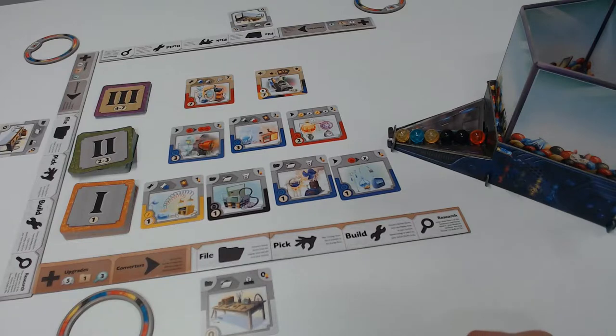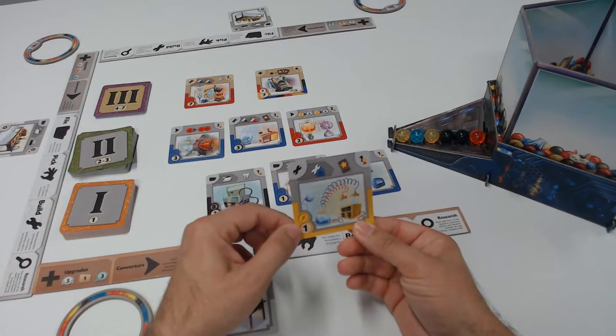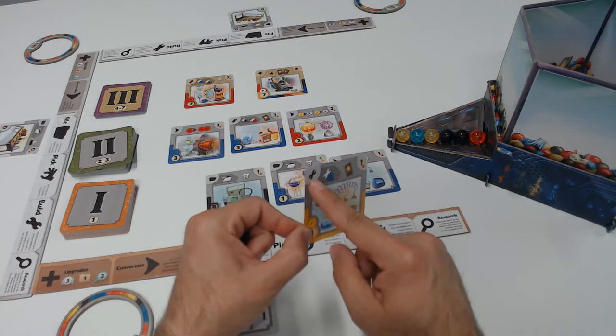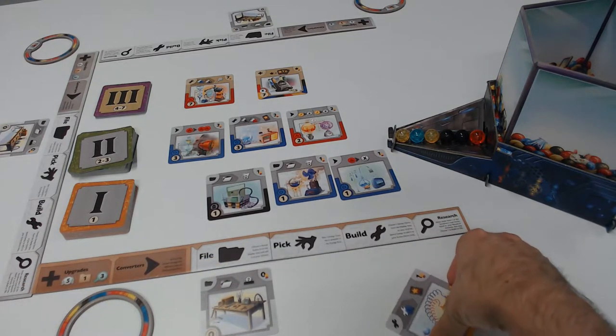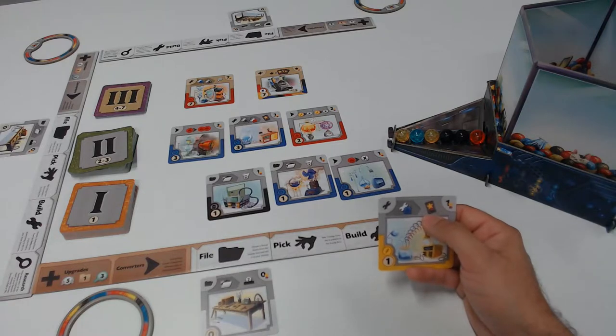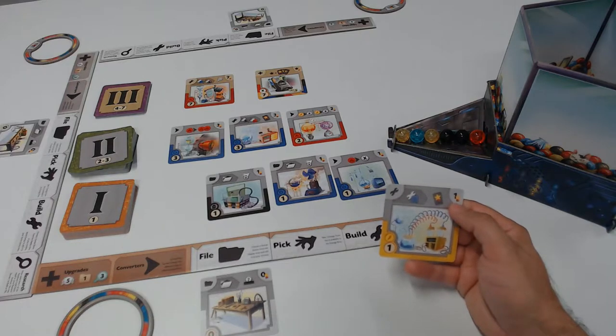For the build action, you're going to choose a face-up gizmo from the display area or from your archive, spend the energy indicated to build it, and then that becomes an active gizmo in your tableau. For example, if I were to select this card to build, I would need one yellow marble. As indicated in the upper left of the card, it's going to be activated in my build section. Whenever I then build a blue gizmo, I will receive one additional victory point, and this gizmo is worth one victory point at the game's end.